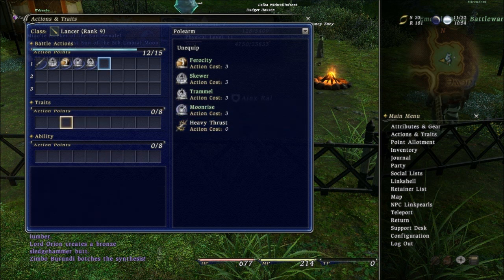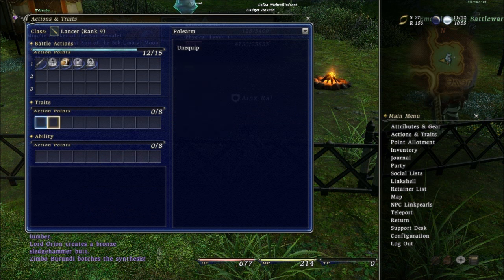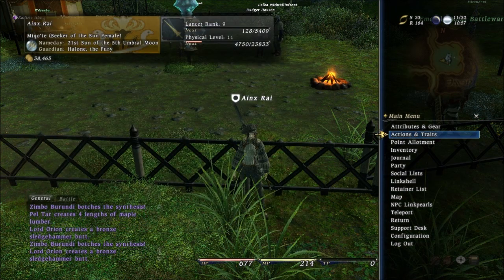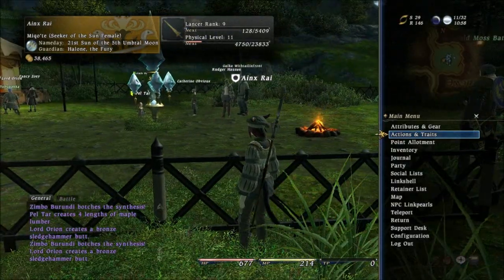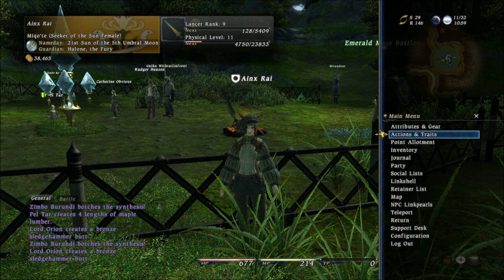And then you have Traits — I don't actually have any, so I can't really say what I'm going to be using these traits for or what they're going to be. And then Ability, which I don't know what those are either. It doesn't really explain anything — there are no tutorials or anything, which kind of sucks.